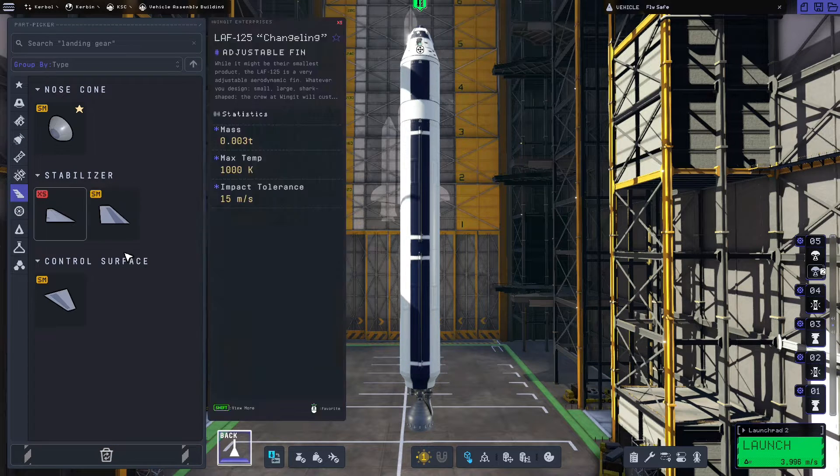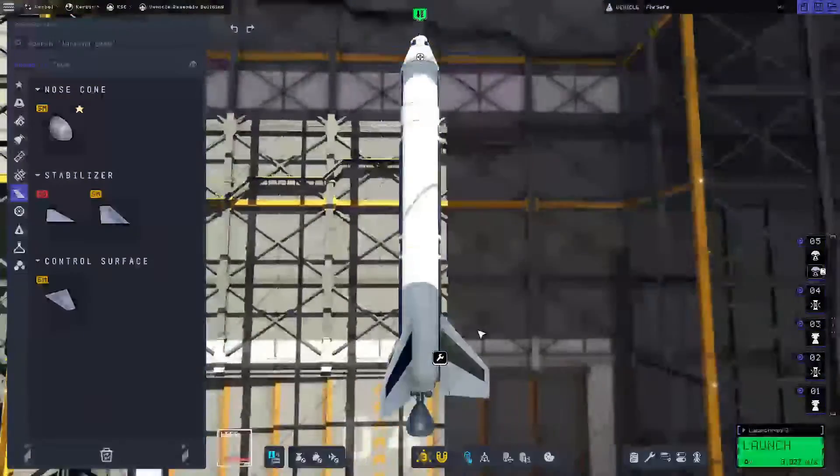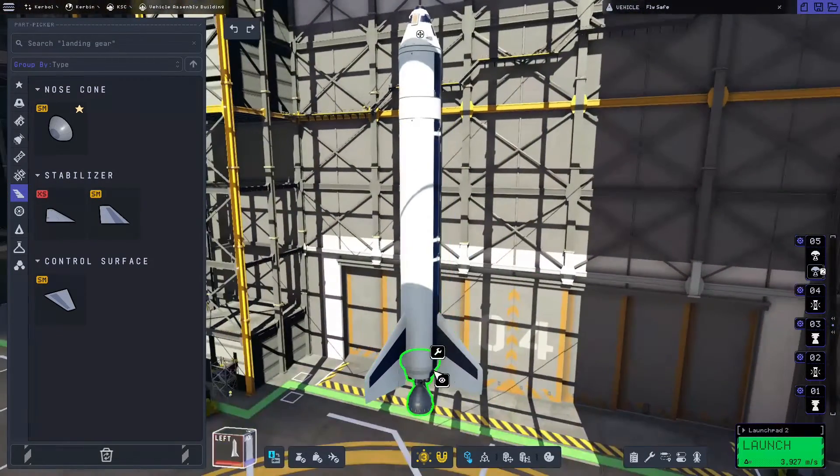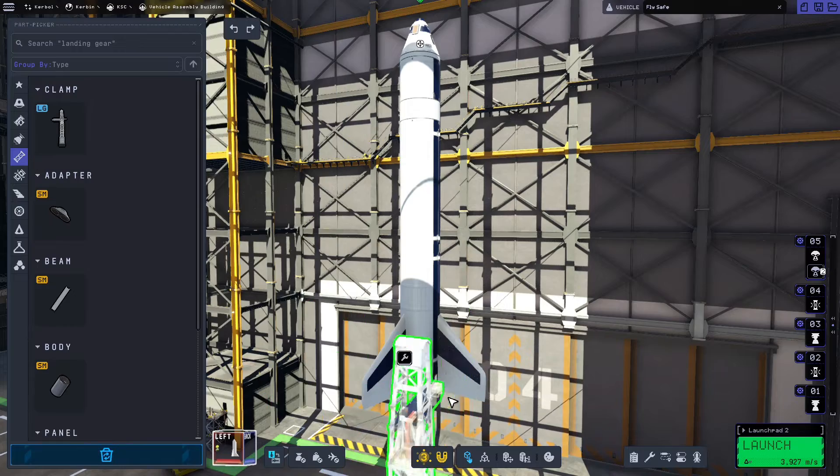That's pretty much all you need to get into orbit in this game. I'm also going to add a couple of stabilizers to make sure we have enough control during launch, and we're also going to add some launch clamps as well.